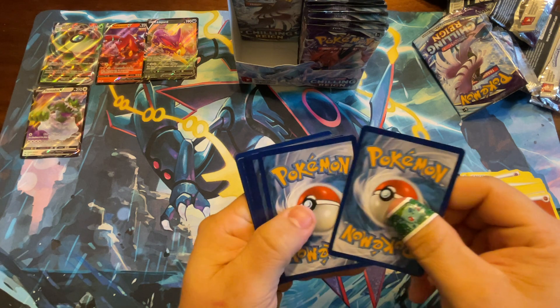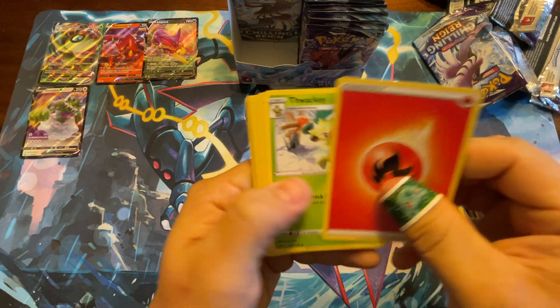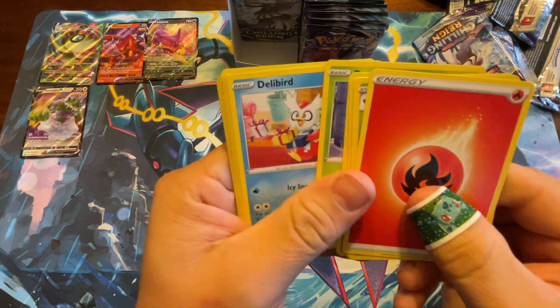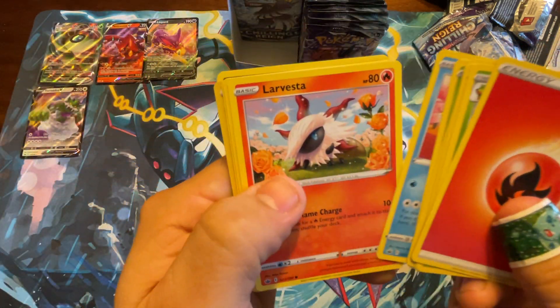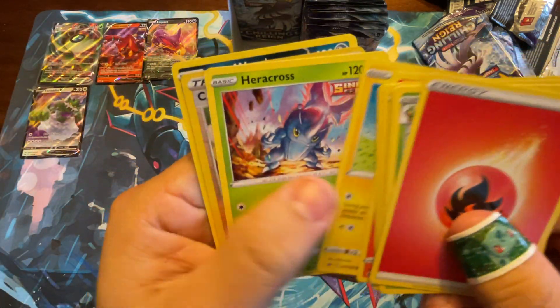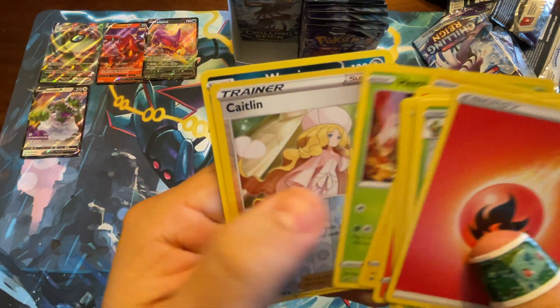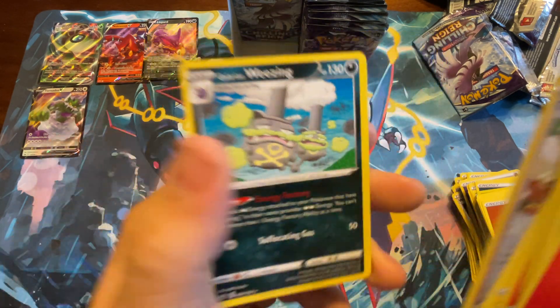It's a green-back code card, so probably nothing good. We'll see. Fire, Thwackey, Echoing Horn, Seabold, Deerling, Delibird — bringing all the Christmas gifts — Larvesta, Mareep, Heracross going Super Saiyan. Caitlyn and Galarian Weezing — top of the morning to you.